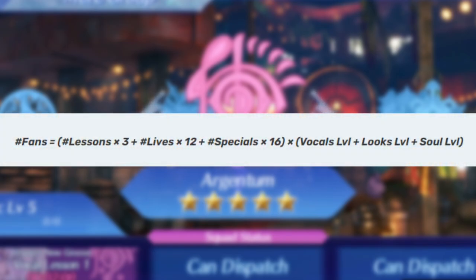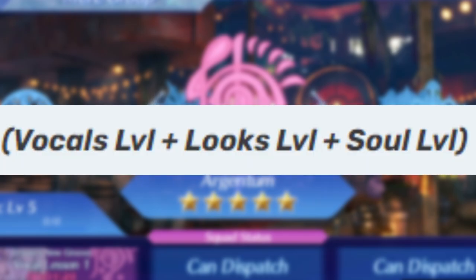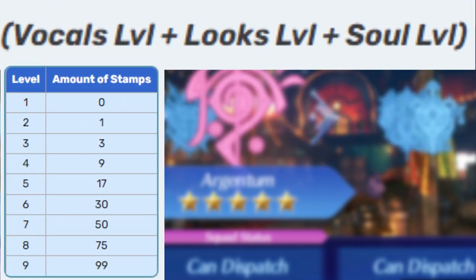Before we dive into the speedrun, we need to first look at the math, because all of the toil and misery comes down to one mathematical problem: the fan formula. The formula seems relatively tame, all things considered, but this is coming from someone who plays Pokemon. Starting on the right-hand side, we have the Vocal, Looks, and Soul levels. These levels are tied to the number of stamps you have in each category. At 30 stamps, you'll be at level 6. The first 6 levels aren't too bad, but the last 3 get extreme.